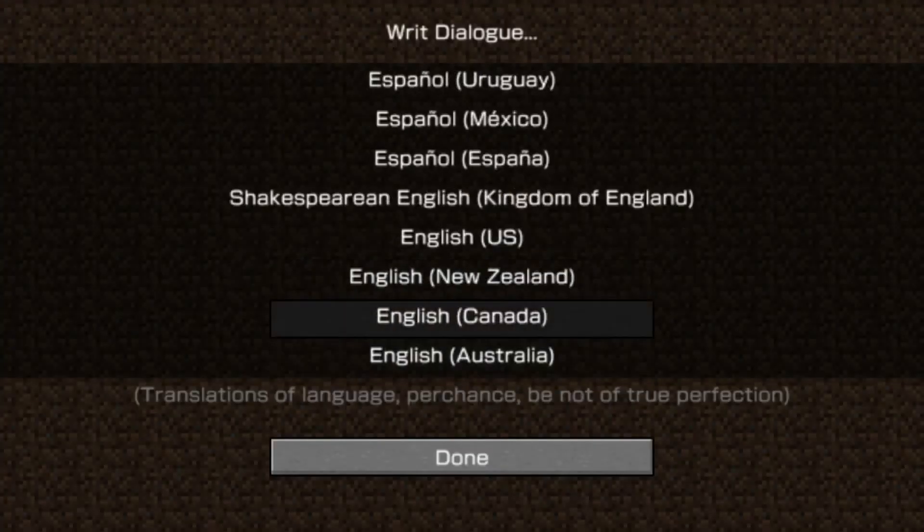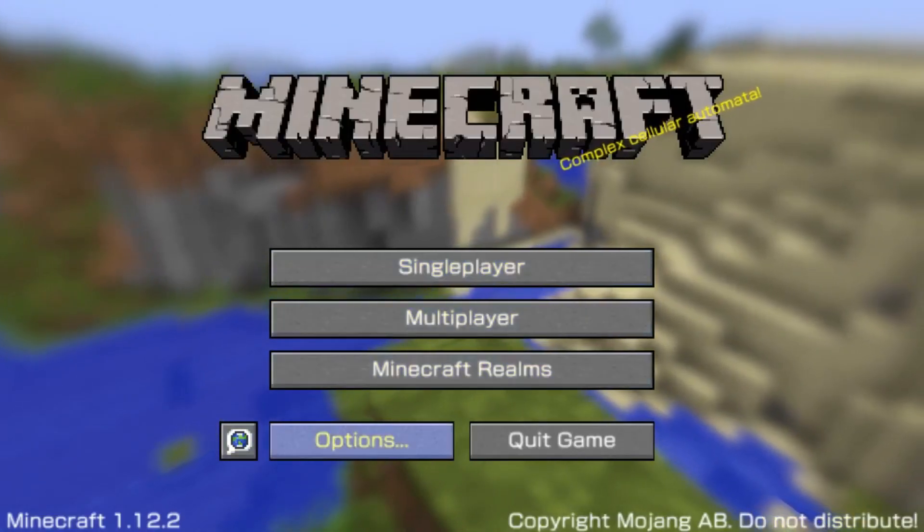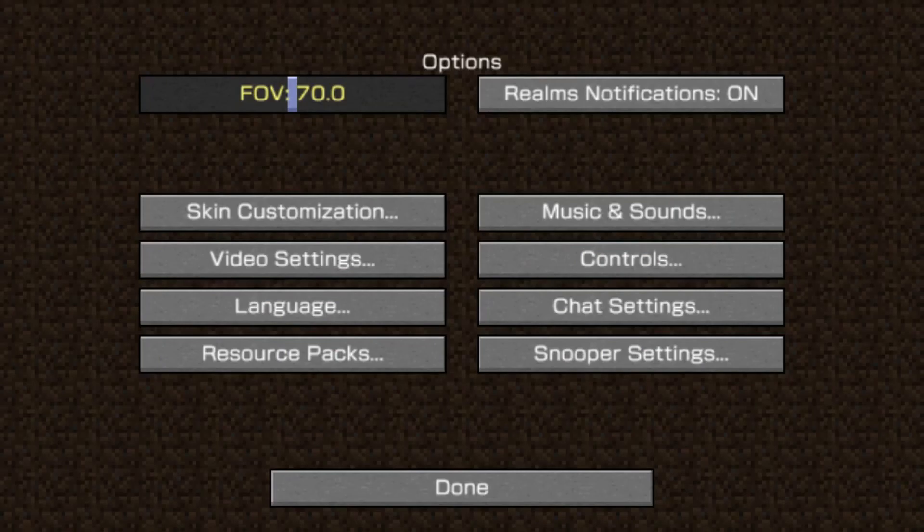The next big thing we're going to cover is changes and updates to the options and settings menu. If we go into the options menu, you'll be able to see we've added a few new things. We have the FOV slider, which uses the design where you hit left on your D-pad to move it left and right to move it right. This is now possible because every time you hit done on the options screen, it saves every single changed option. You also have the ability to turn on and off Realms notifications, though whether that feature will actually be in the game depends on how the Realms API is to work with.